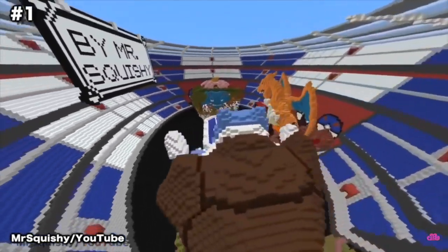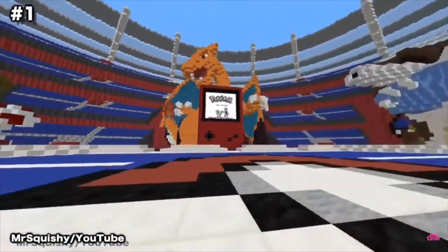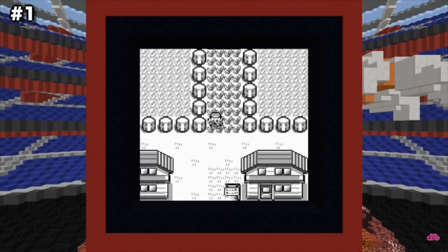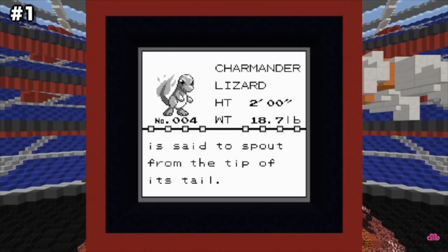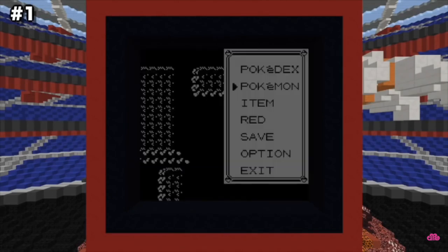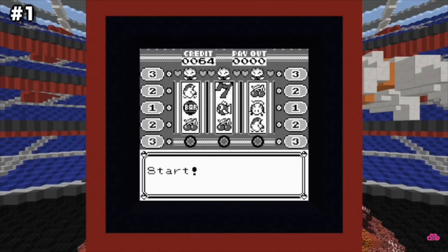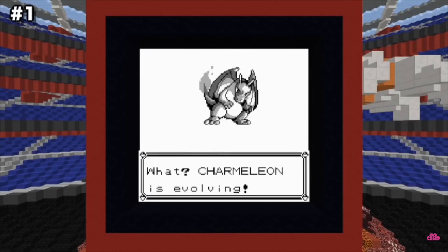Pokemon Red. If the last two on the list didn't amaze you then this one surely will. A minecrafter by the name of Mr. Squishy spent over 21 months constructing an exact recreation of Pokemon Red for the original Gameboy, that allows you to do everything you could in the original Gameboy Classic. It's done by using over 357,000 command blocks to run commands to make it all work, along with a custom resource pack that takes advantage of tools each having different textures for each durability state.